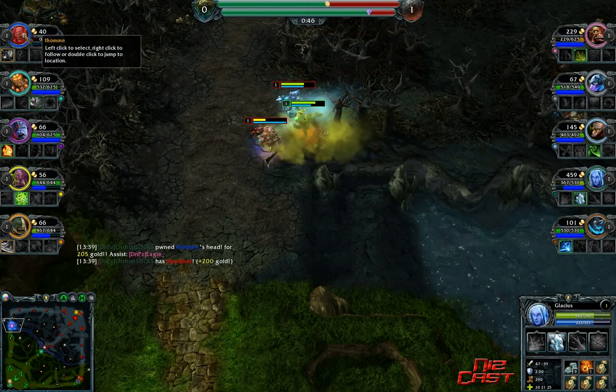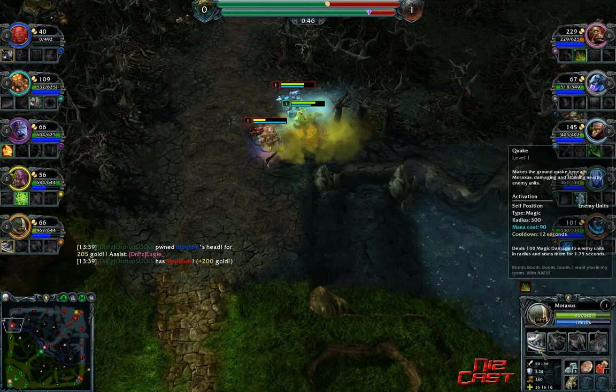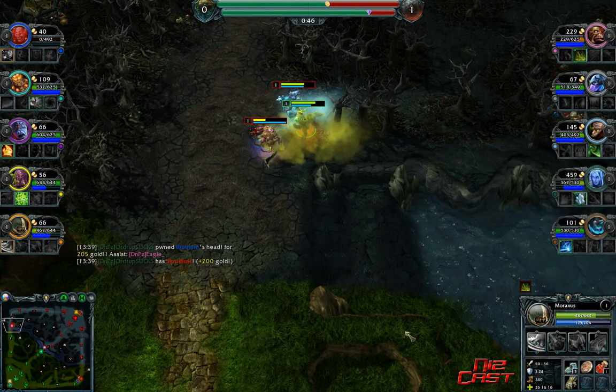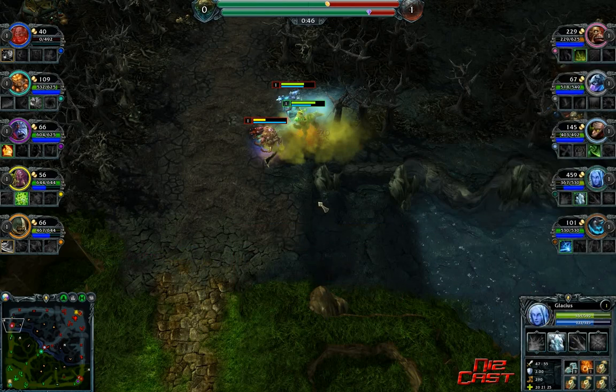So that didn't go as planned. Voodoo Jester is now dead. His stun was still on a 9-second cooldown. But Meraxxus had 1 second on his stun - so had we waited 1 second, we would have been in a better position. But Glacius's freeze also just came up. Anyways, let's continue.